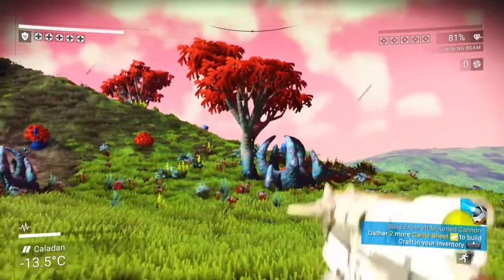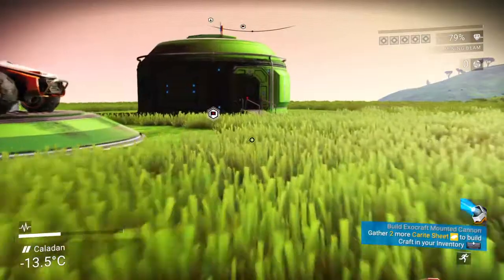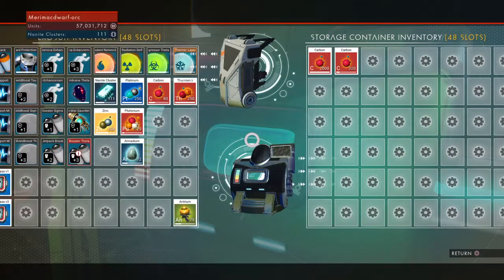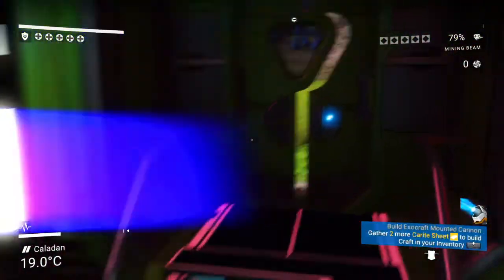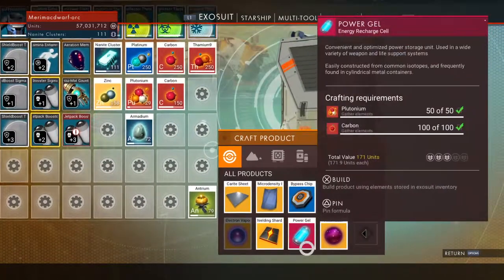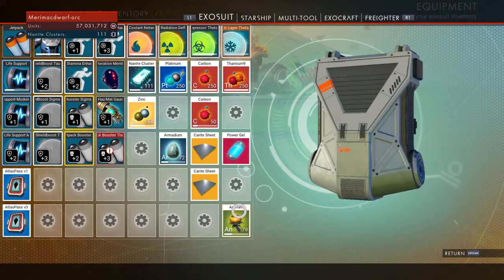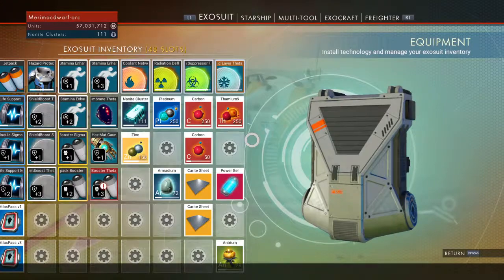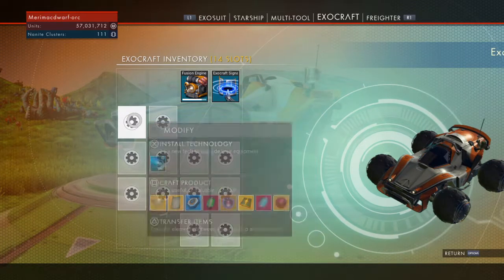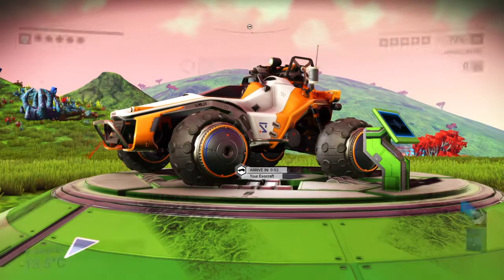Carbon... I have a whole bunch of carbon in my discarded base storage. Let's use it for some of that. Now we can make power gel and karat sheets. Exocraft Mounted Cannon, let's try this out.